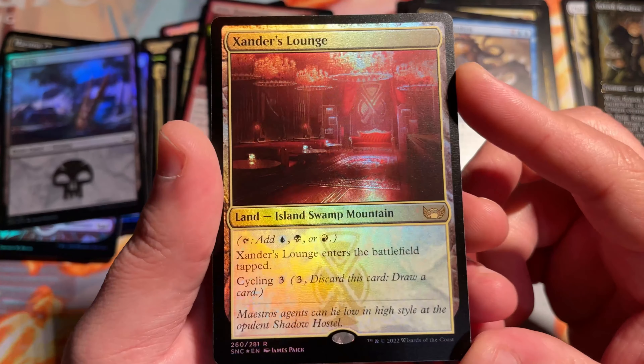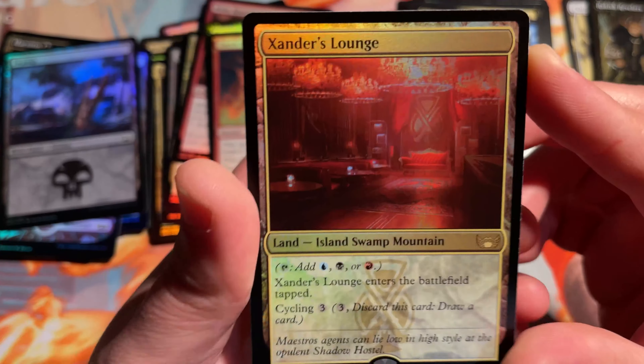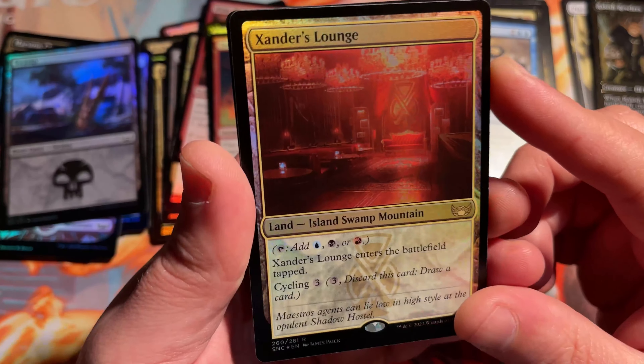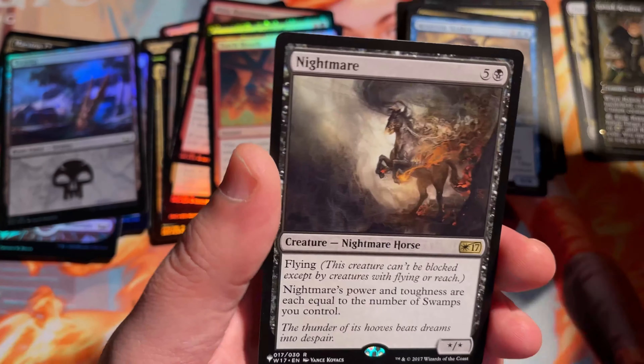Xander's Lounge — so we got another foil rare here, and this one's a great one. It's got a little bit of a matte finish, but again, this is a Triland — I'll take this all day long. What a pack. And behind here, looks like we're getting a set list card.